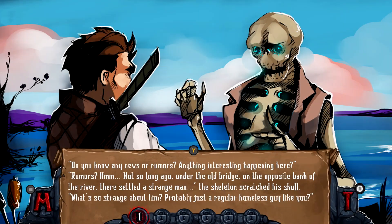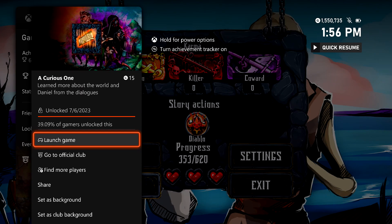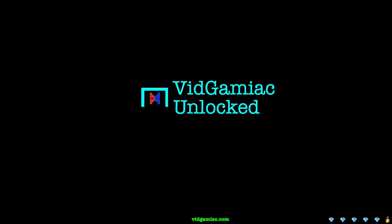It's going to be right here where we should unlock the last achievement in the game — it's going to be Curious One for 15 gamerscore, and this one is for seeing every single possible scene. That should wrap it up for all of the achievements; you should be good for the 1000 gamerscore at this point. Hopefully you enjoyed this guide of 21 parts, but that's going to be it and that's all there is to it.